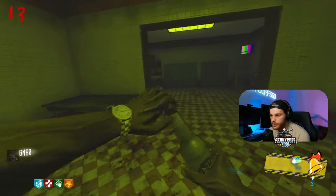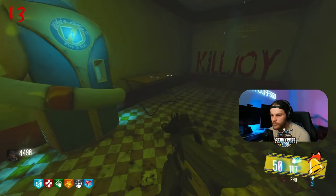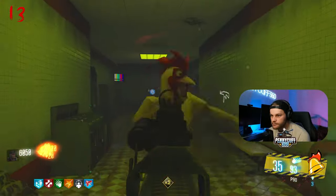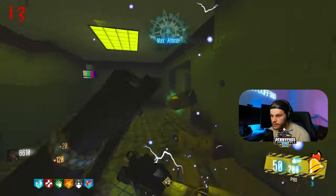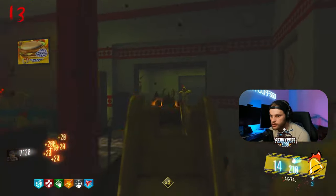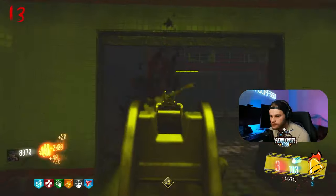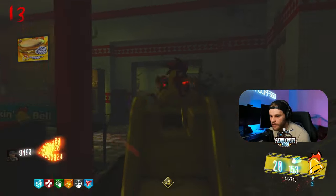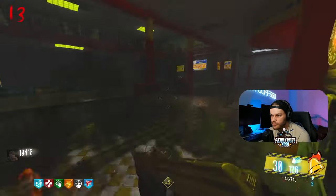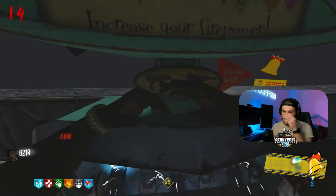We have Double Tap, I could use Electric Cherry — there it is! Dead Shot and Electric Cherry, those are the two perks we love. We've got basically all the perks we need. Let's get some of our points back. We've got 9800 — we've got enough to Pack-a-Punch both. Let's Pack-a-Punch both of these real quick, and then — where are we supposed to pick up this order?